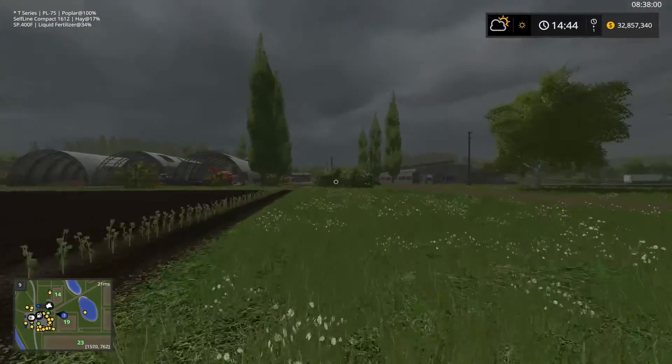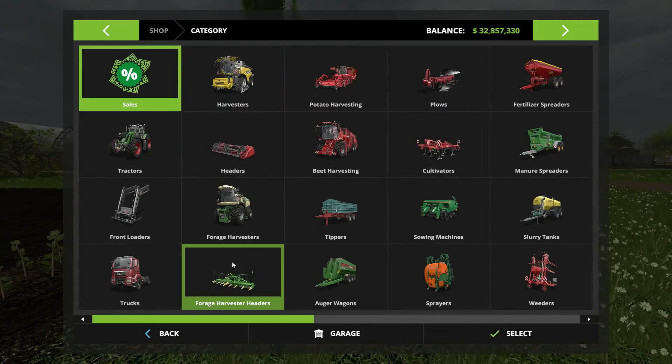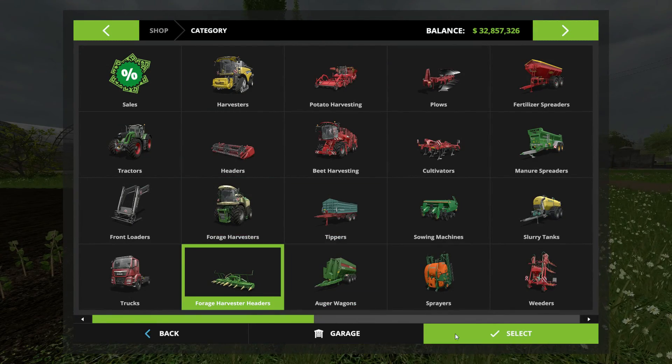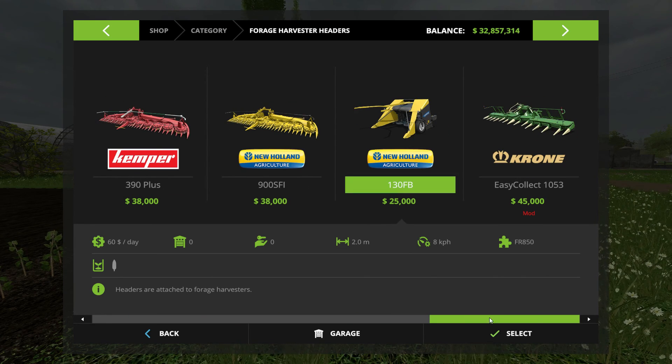Now I just gotta hope he finishes before anybody else shows up. Let's go to the shop — it's under Forage Harvest Headers. Ah, here it is.